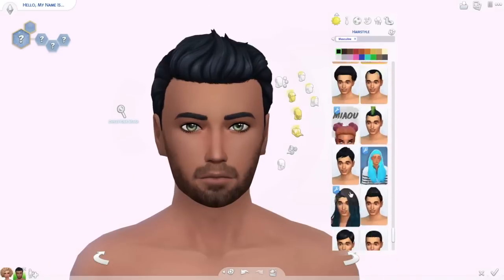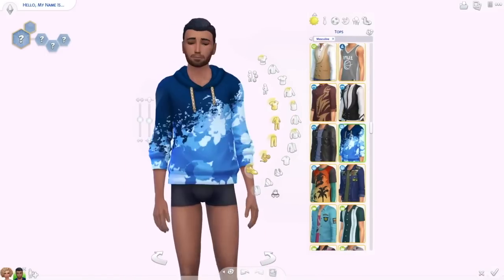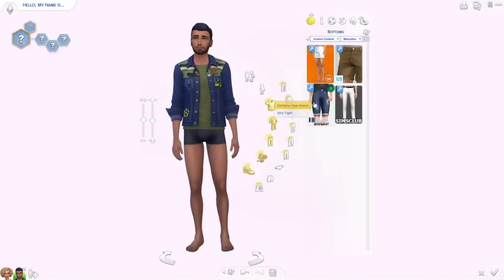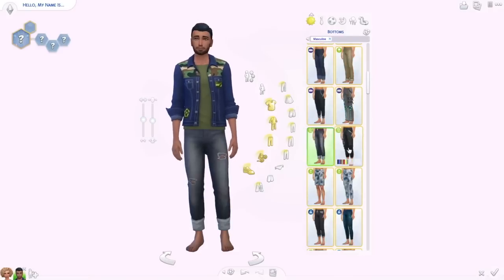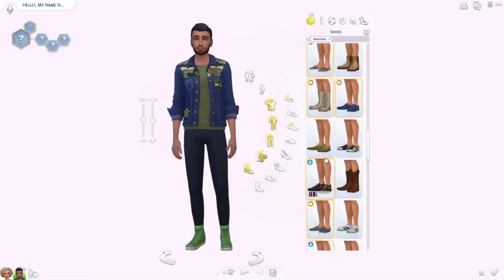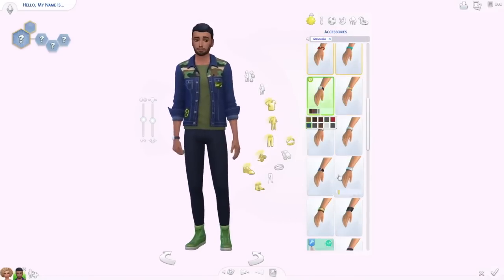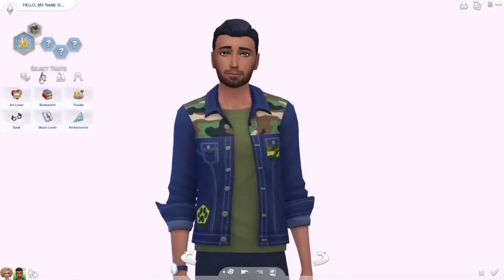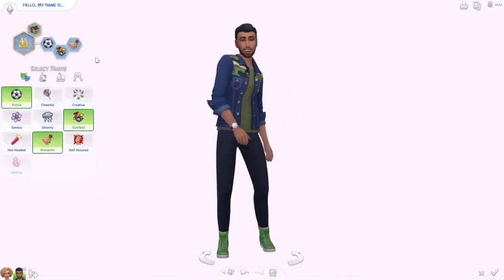I tried to use some items from the Parenthood pack in this CAS since it's related to the pack, but I also used some CC because I love CC. This jacket is from the pack as well — I really like it, especially the one with the detail on the shoulders. His aspiration, just like his wife's, is to be the super parent. I love this Sim, he's so cute.